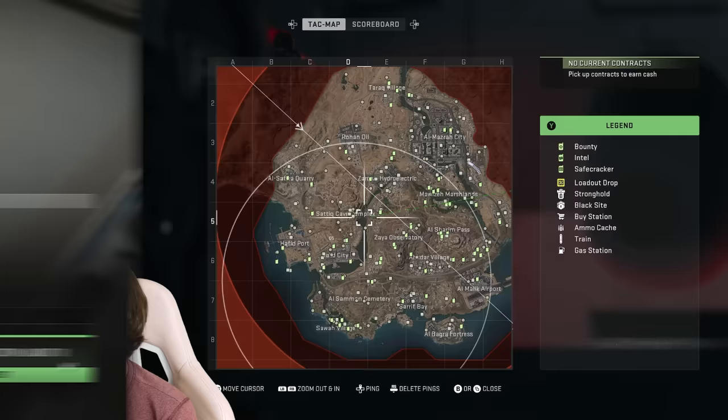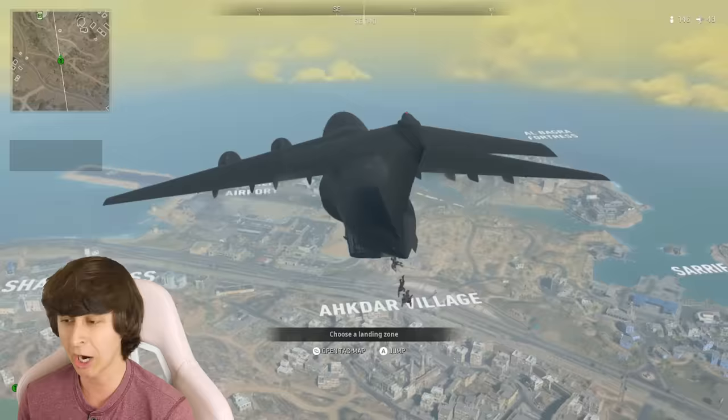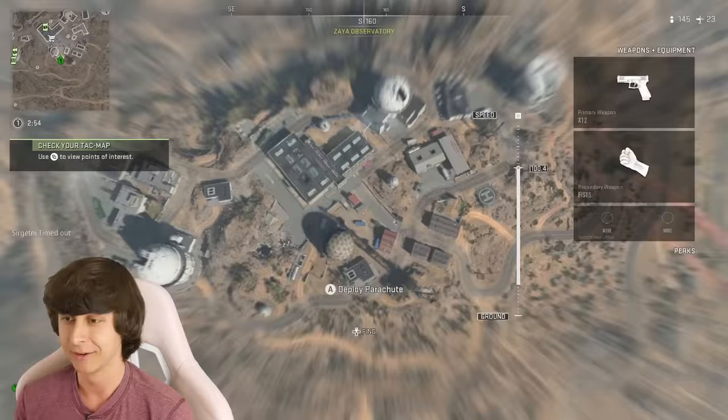Where should we go for game one? Should we go somewhere hot or somewhere not so hot? Because I can only pick up weapons that have zero attachments. Alright, we're going to observatories — we're going hot boys, we are going hot.